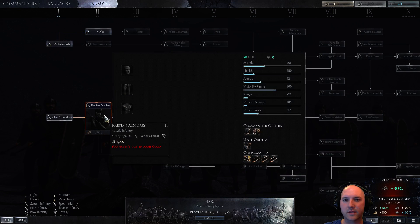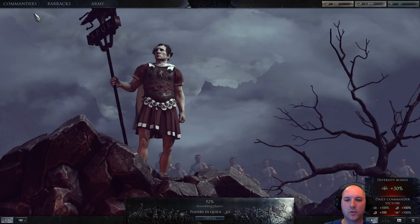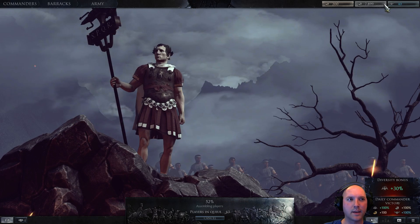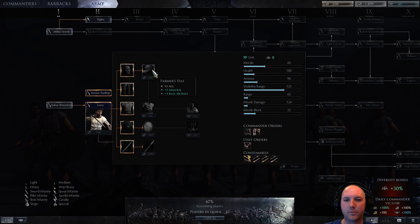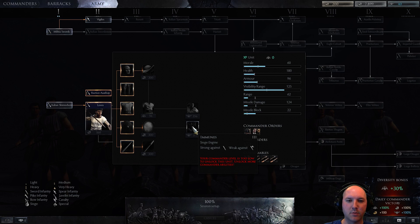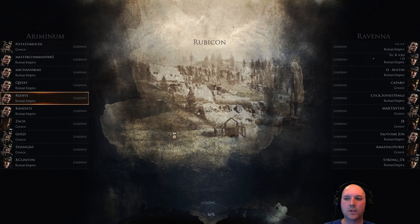Gold is what you buy for real-world money. This other currency is what you earn in-game, and this is the experience of your commander, which you can use to upgrade your units. I've upgraded his hat, his shield, and his javelin but not his armor yet. I upgraded the shield because I want to eventually get this siege engine unit. I need to upgrade through this path to unlock it, then move down the tree. I'm trying to specialize in support on this commander — ranged units, siege units.